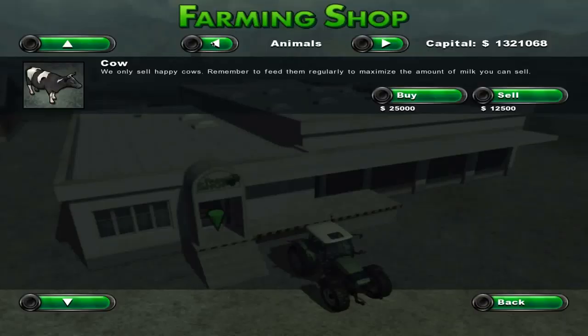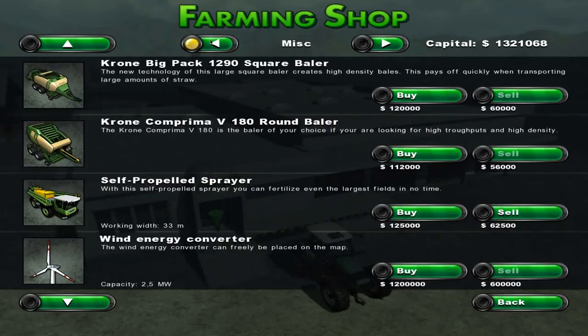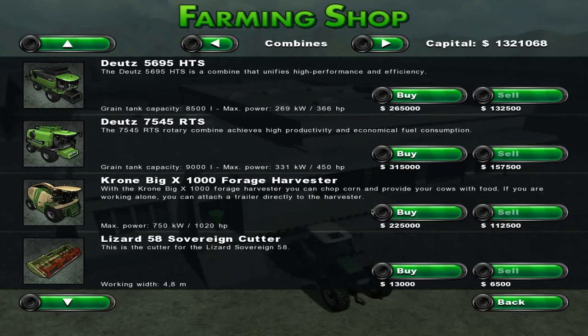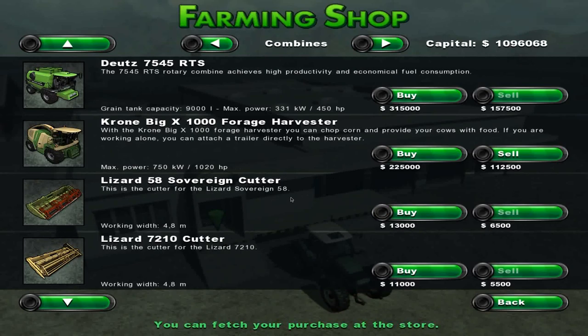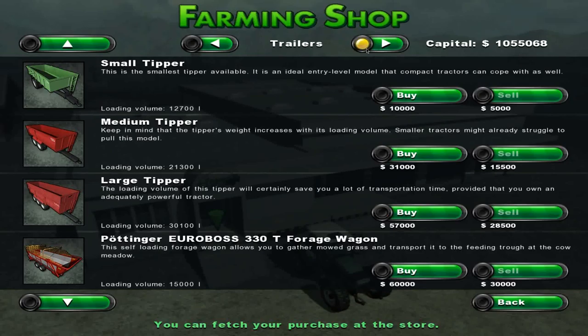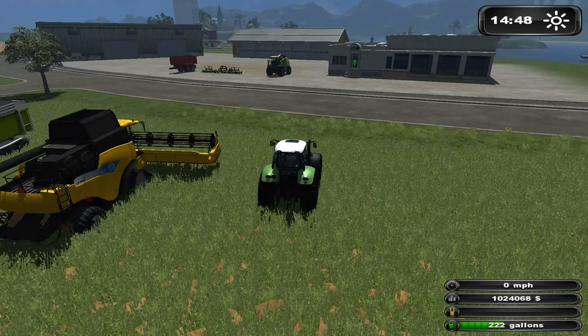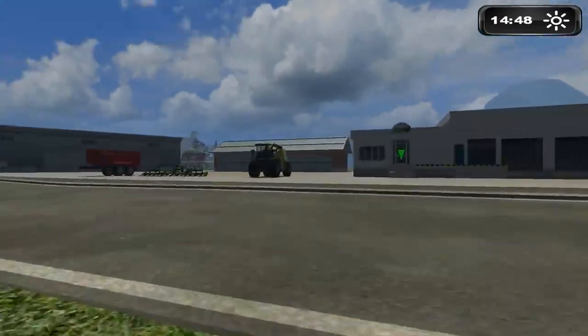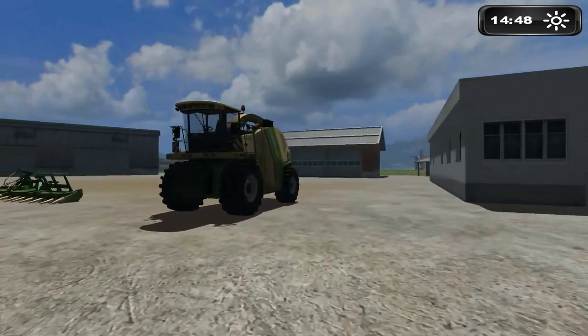There are a couple of other things we need to buy here. To feed our cow, we need a forage harvester. We need that and we need a forage header. And then to attach to it, we need a tipper — one of the vanilla copy of the game tippers, because any modded tippers don't seem to work. So let's go over here and jump in our new big forage harvester and hook it up to the header.